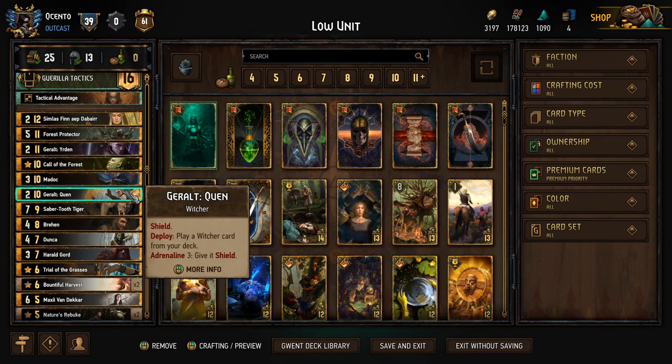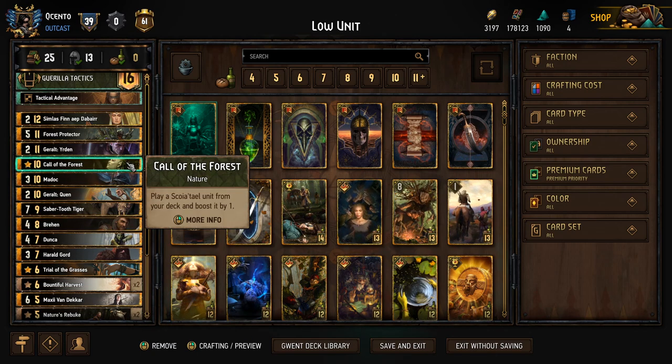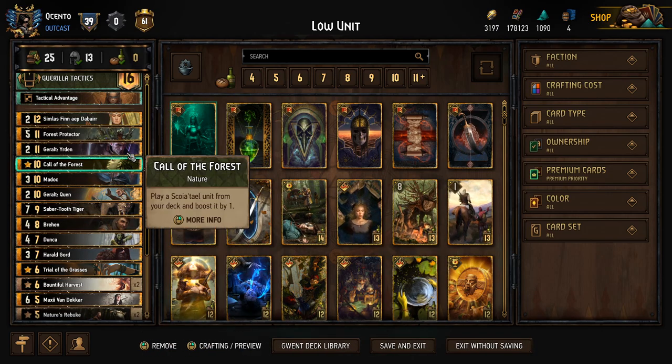We have the Quen to pull it. Quen's also going to be pulling Brayhand, and that's part of the reason why Brayhand's in there. Role manipulation's great, and just getting that extra removal is awesome. We're not running a Heatwave in this list, so I want to have some Tall Punish, and Brayhand will be doing that as well. Call of the Force is just to make sure we don't miss, like, a Dunka, or Gord, or Simlas, for example.